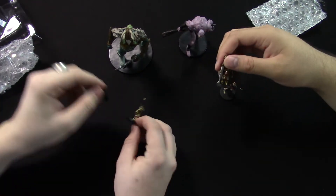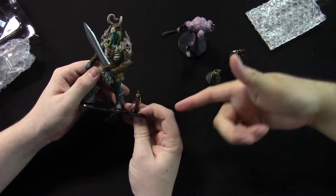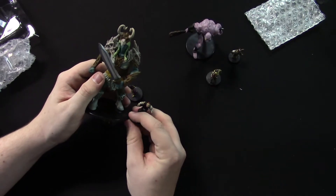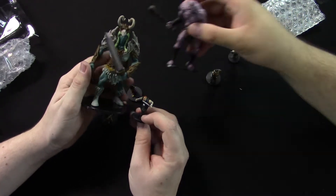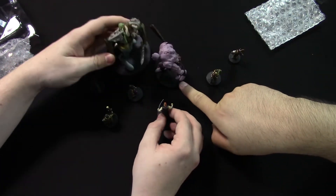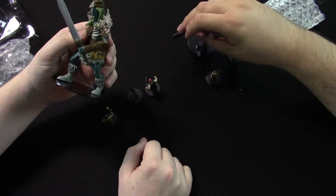You can tell these are to scale. I mean, look at the difference — this bandit here compared to this Frost Giant. That base is even larger — this is a large base and that's like a giant base, huge. So they're pretty sweet.